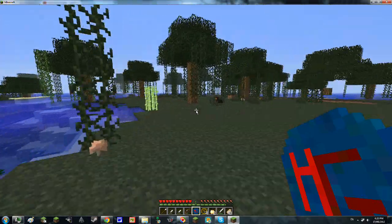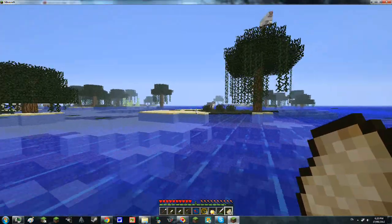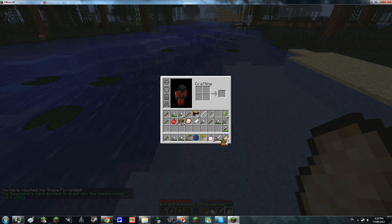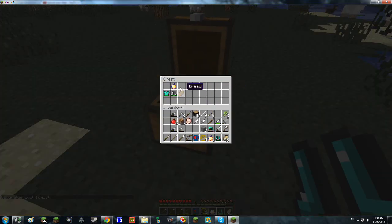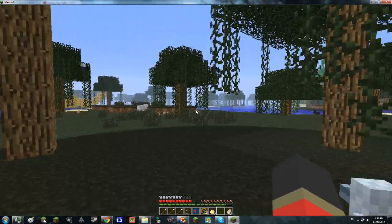Let me try to show you what happens when you try to leave the arena — the distance from the cornucopia that I set. So we're just walking — see that glass? That is the arena force field. Oh, they got a supply chest! That's what happens every once in a while — the game makers decide to give you a supply chest. We got a level four chest — lots of golden apples and armor. We have diamond boots. There's nothing to stop us now because we have some equipment.